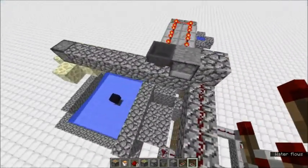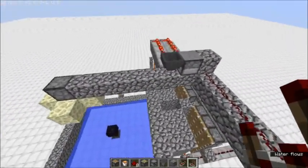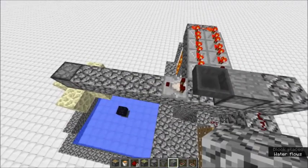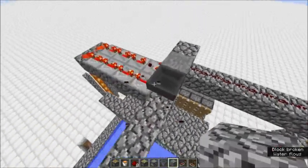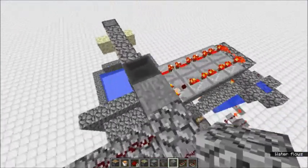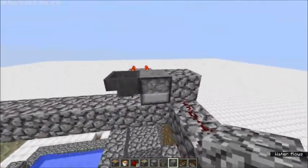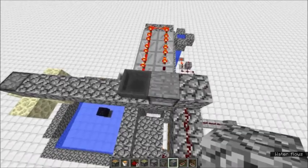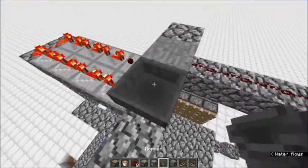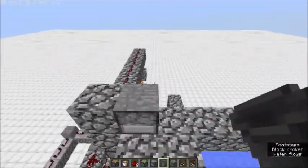So if this were to blink seven times, we would have it set up so it prepares the final explosion. We actually need to grab a signal out of this dropper somehow. I'm kind of debating to myself whether I should just rearrange the redstone here a bit.